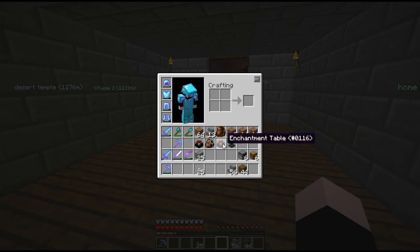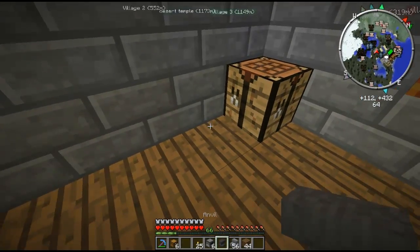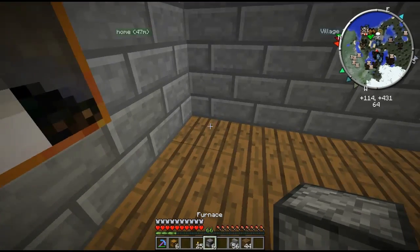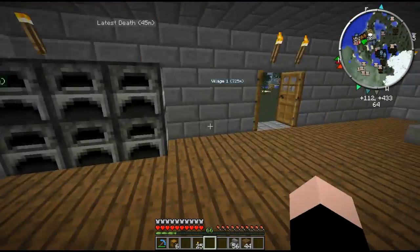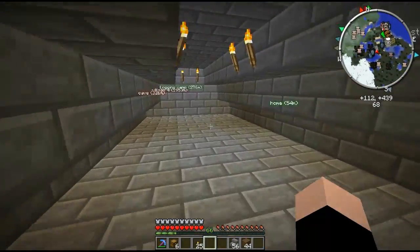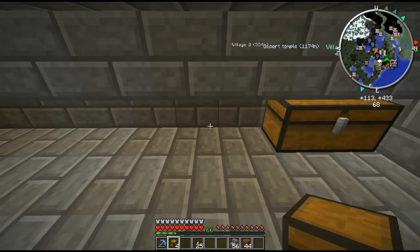All right, now what do we have? An anvil — I need those. Let's put the anvil right there. Six furnaces — let's go see if we can make it work. Oh yeah, nice!